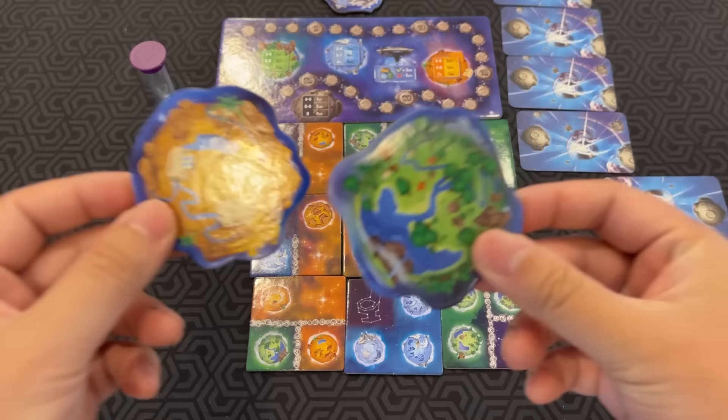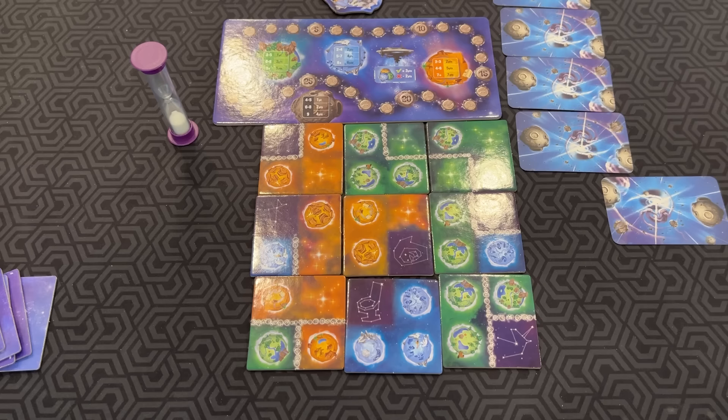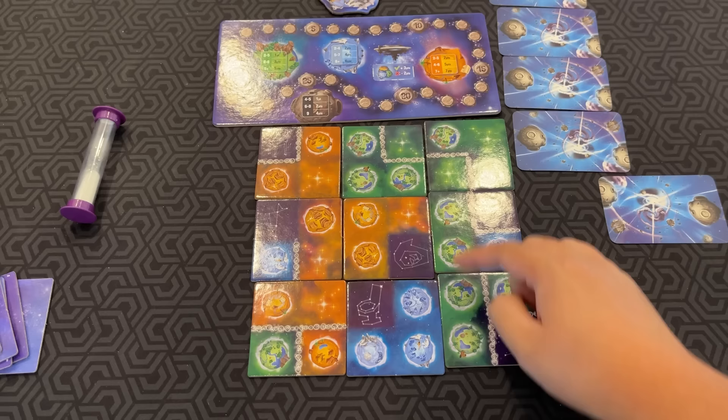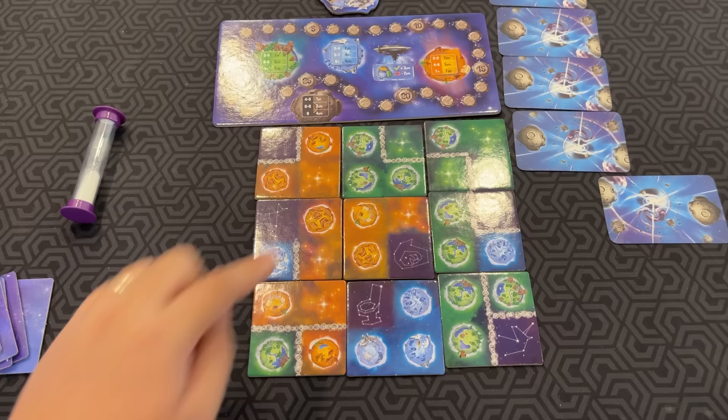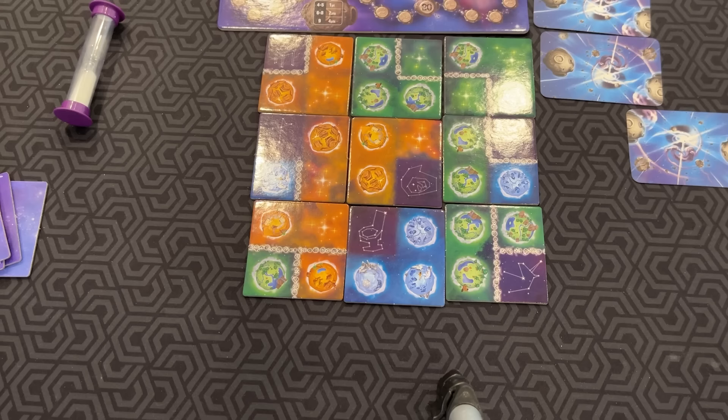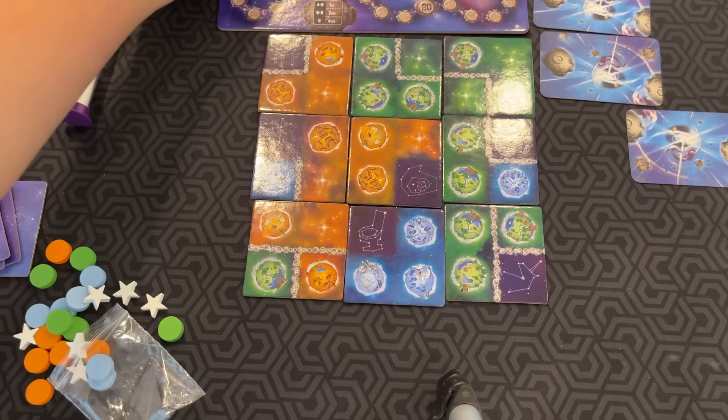Once the sand timer is done, everyone scores their galaxies. You have a scoring chart, and each zone scores differently. For a green zone, you look at how many tiles are connected without any asteroid lines or constellations separating them. This zone here would be 7 green planets, which means I score 3 points for that zone. The other smaller green zones don't have enough planets in them to score — in the green zones you need at least 3 to score any points.